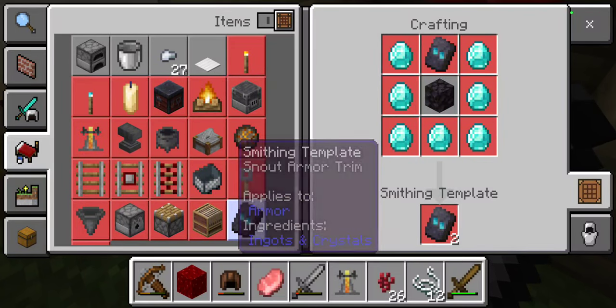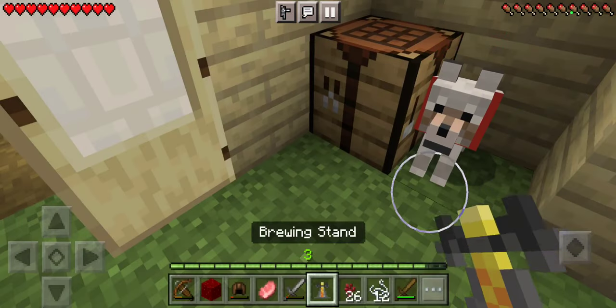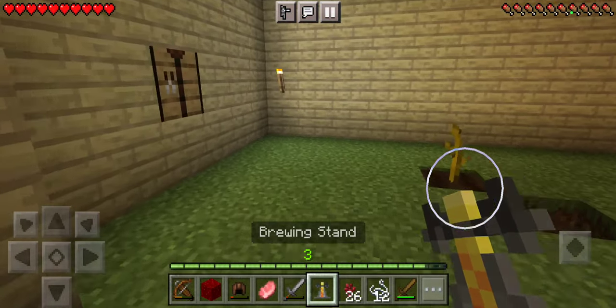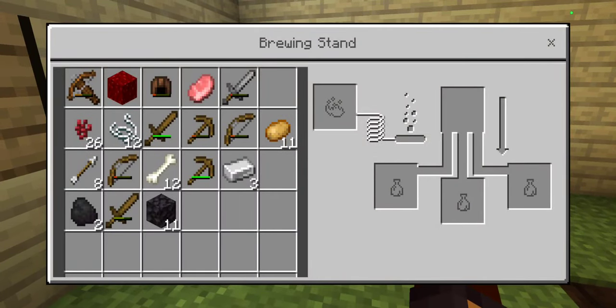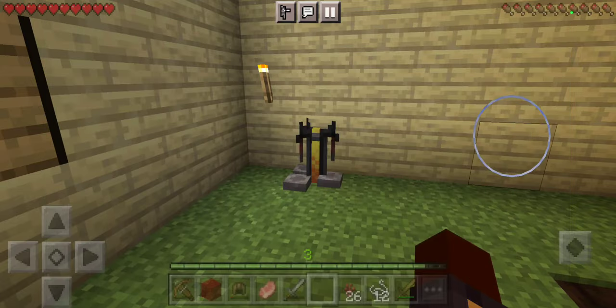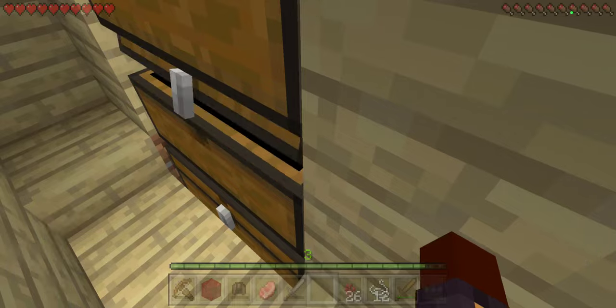A brewer, rather. So now we have what we need. But now I need to go get sand, which is perfectly fine. I can go get sand and make some glass bottles.